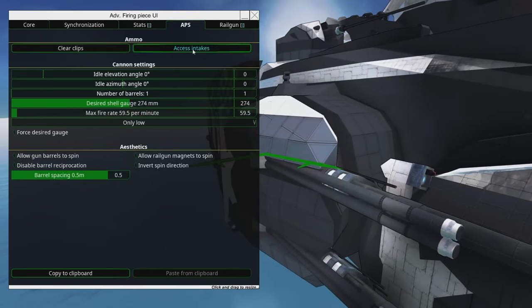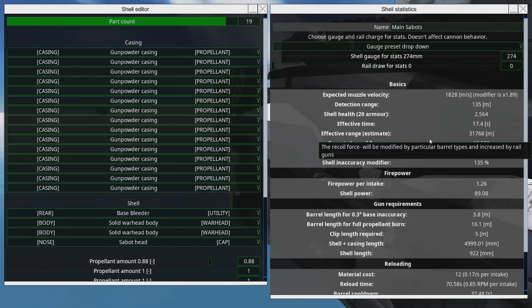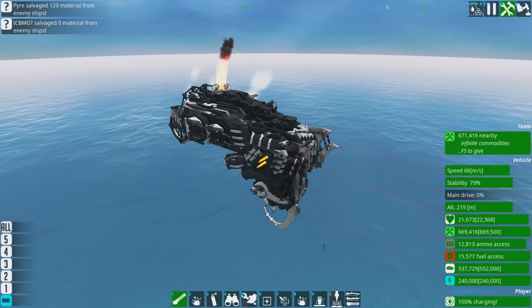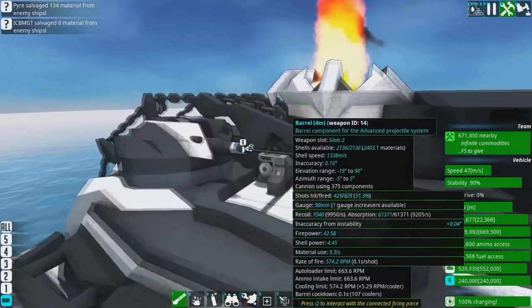These are 80 AP, 7000 kinetic damage - they laugh in the face of heavy armor. Each one of these shells can actually take out a heavy armor beam in just one shot, because heavy armor has 60 AP and about 6000 health. In fact it can do full damage to stacked heavy armor, so these guns are just a middle finger to anything that relies on heavy armor.